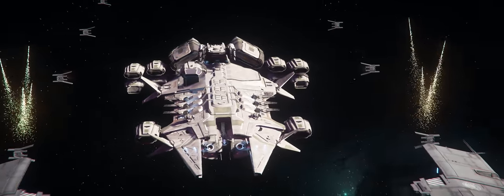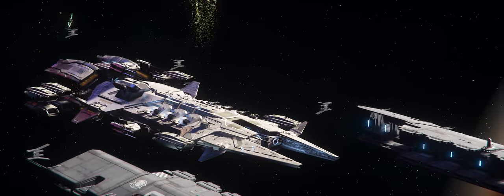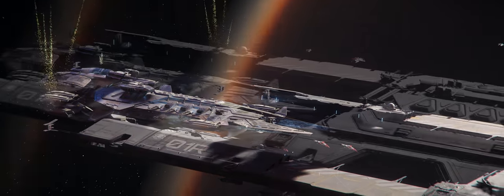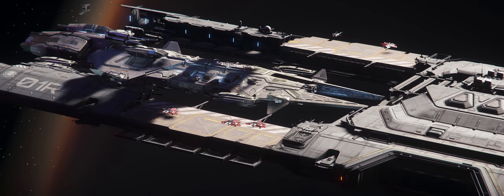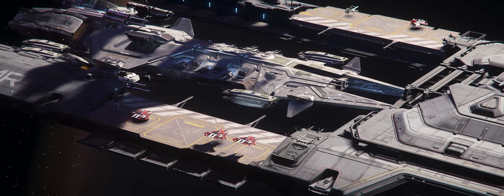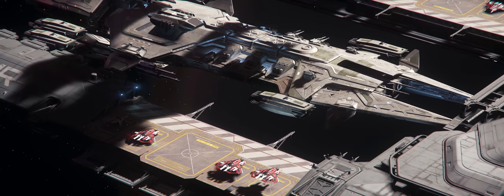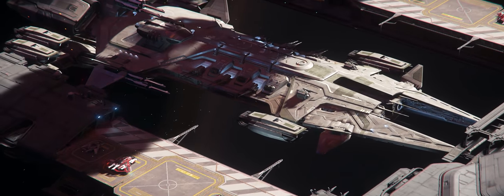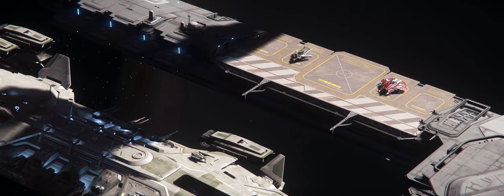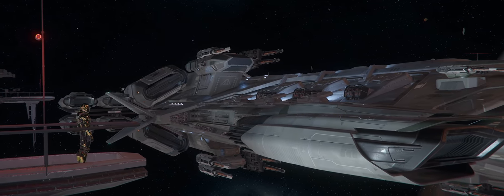So sit back, relax, and I'll guide you through some information about your future mothership. Let's begin with roughly what we do know. With a length of nearly half a kilometer, a beam of 198 meters, and a height of 72 meters, the Aegis Javelin Destroyer is massive. She has a total possible crew complement of 80, meaning that fielding her will require quite a few bodies.